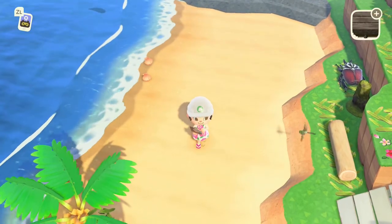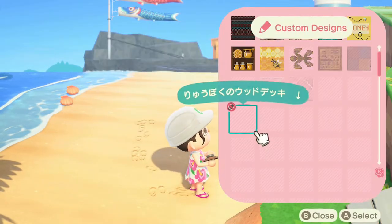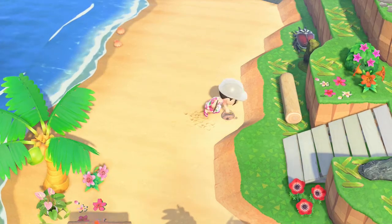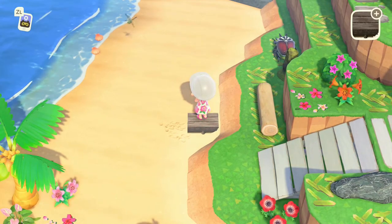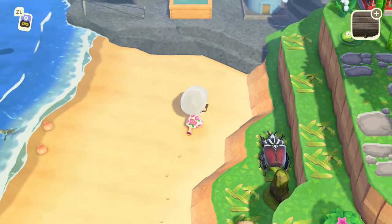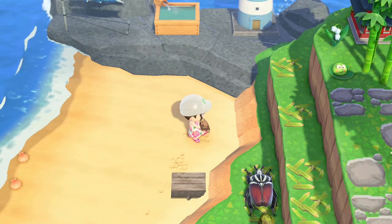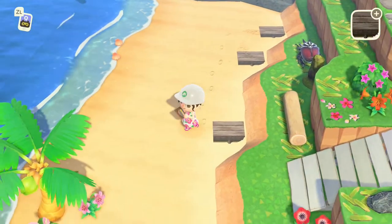I decided what I wanted to do first is just sort of cover this whole space, including some of these areas that are a little bit uneven, with the wooden plank board custom path. This path has a really cool front piece that goes all across. There are three different pieces that go with the front edge and then three different middle pieces as well, and it has a really cool 3D effect. I wanted to reuse it again because I really like it and it also adds a little bit of consistency to my island builds.